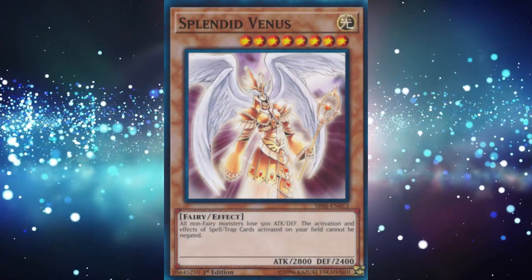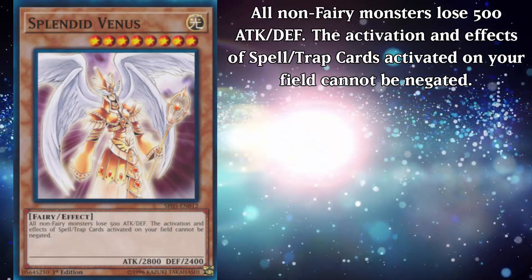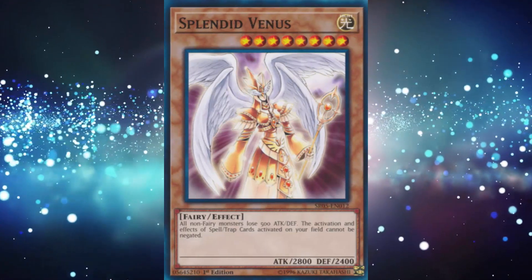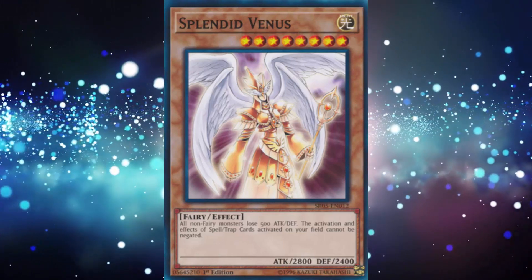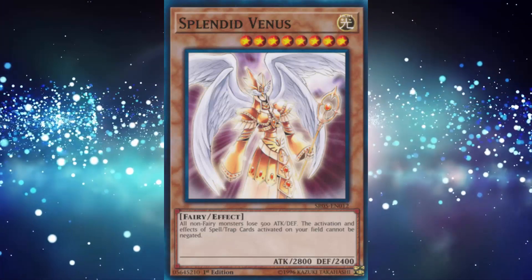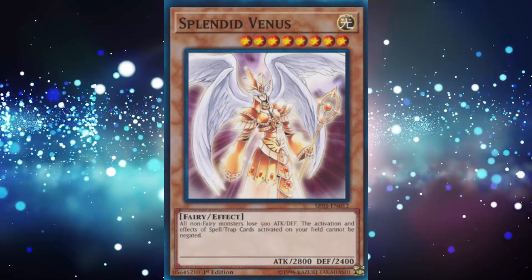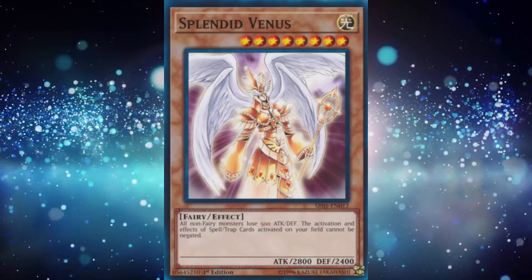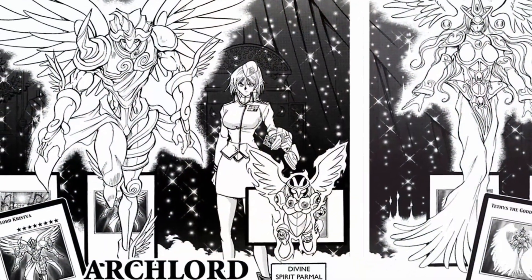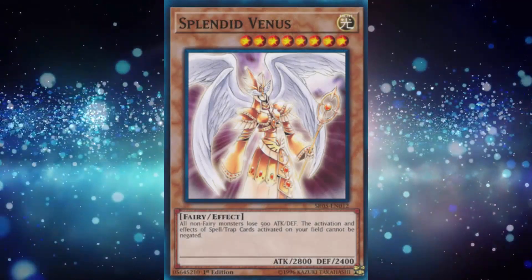Splendid Venus is a level 8 light fairy monster with 2800 attack and 2400 defense. All non-fairy monsters lose 500 attack and defense. The activation and effects of spell and traps you control cannot be negated. The only one of the two planet cards that breaks the naming convention, and the one of the two that made the least sense to do so — thanks, TCG. As far as the effects go, it's pretty mediocre, even for a monster released in 2008. The negation protection is kind of nice, but let's not forget these are all level 8 monsters with no inherent special summoning. The character who used this card also used Archlord Kristya, so it really makes you wonder why this was so woefully underpowered by comparison.